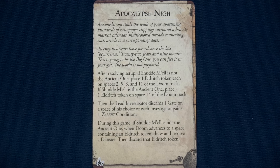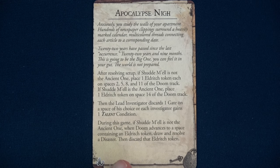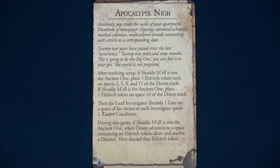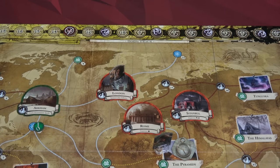This is going to be the big one. After resolving setup, since Shudde M'ell is not the Ancient One, place one Eldritch token on each of spaces 2, 5, 8, and 11 of the Doom track. I decided to go with the talent condition, so our starting gate and monster are still out on the board. During the game, when Doom advances to a space containing an Eldritch token, draw and resolve a disaster, then discard that Eldritch token. Those disasters can destroy cities — lots of random bad things, and I love it.